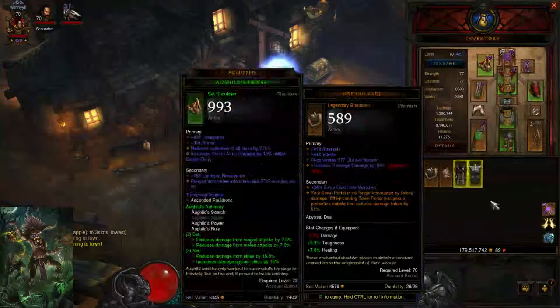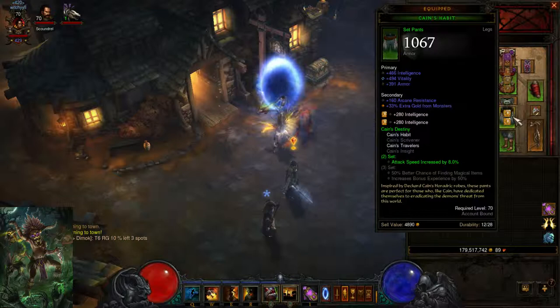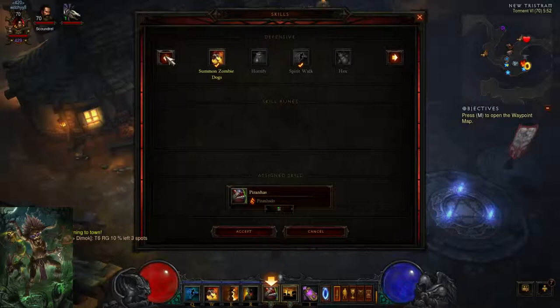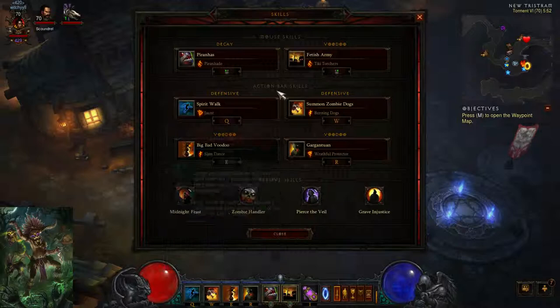Let me get into something I did not explain. What I would like to change is I would like to get Hexing Pants of Mr. Yan. If you don't know what that does, it gives you a 25% damage increase and resource regeneration increase while you're moving. With the Star Metal Kukri, I don't use any signature spells because I don't need them. I get all my damage from my fetishes, my Big Bad Voodoo keeping fetishes up all the time, and my zombie dog, which deals all my damage.